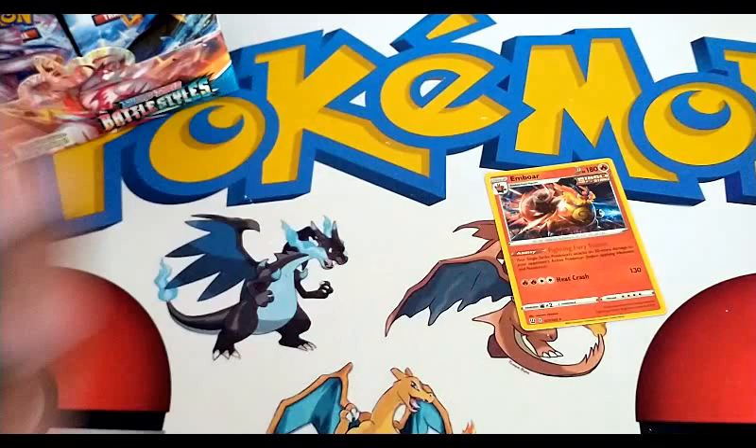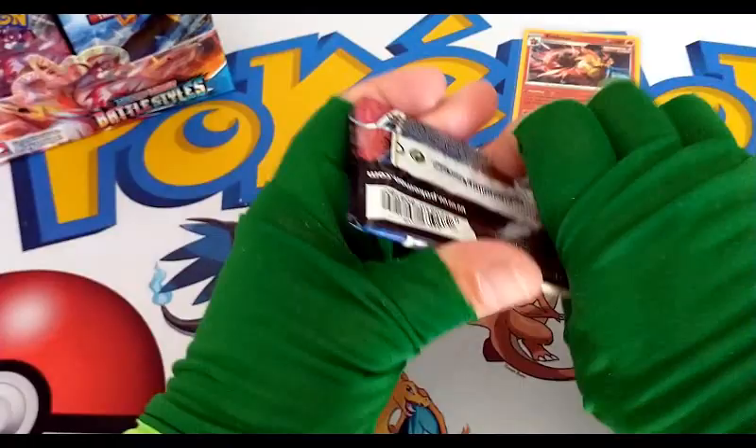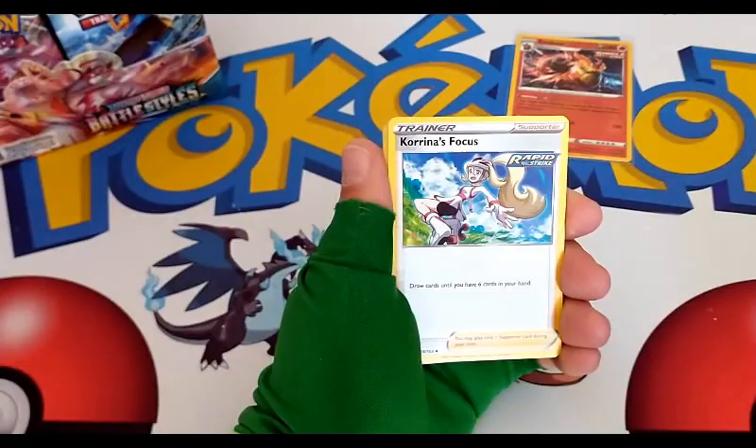So first pack we got a reverse rare. It is a fire type, which is my favorite type. Fire — of course, my favorite energy. Tower of Waters, Karina's Focus.